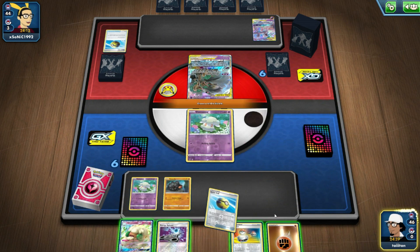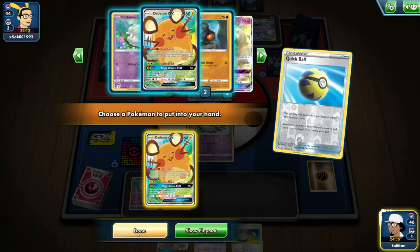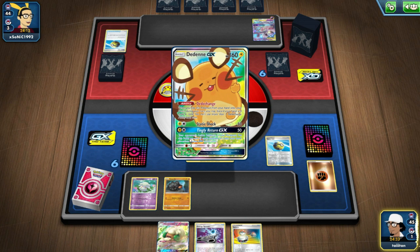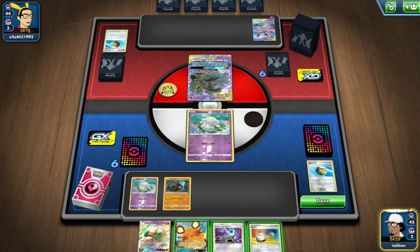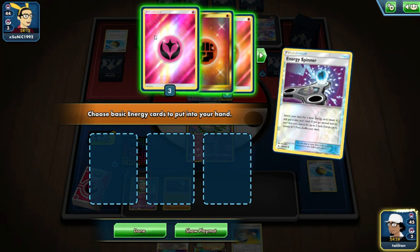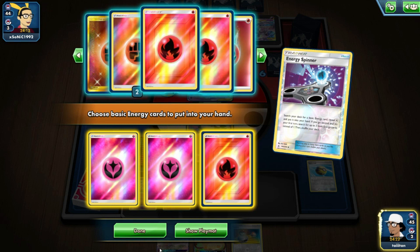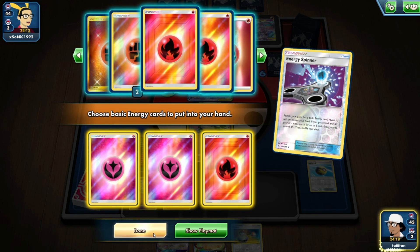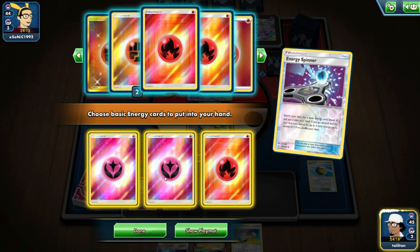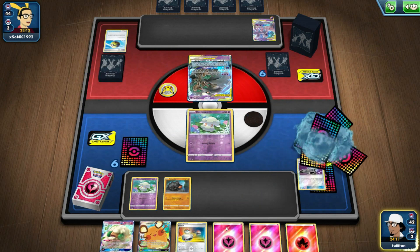Okay, I'm going to use Quick Ball and prep the Dedenne but not use it yet. Judging by the Mew Mew opponent, they probably wouldn't use Marnie. I draw two fairy energies and let's say five cards for good measure, plus a fire energy. So the plan is fairy energy on Cottonee.